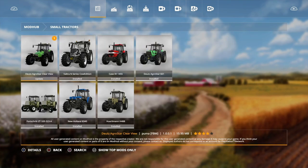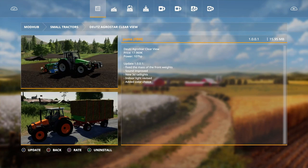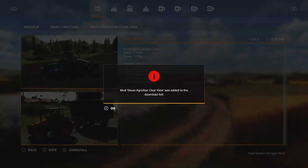For small tractors, we have an update for the Agri Star Clear View. They fixed the mass of the front weights, sound approved, new 3D taillights, indoor light revisited, and they added color choice. Let's install that one.